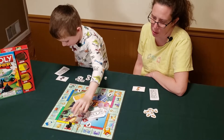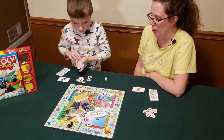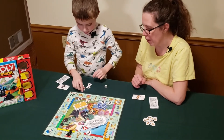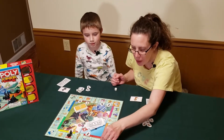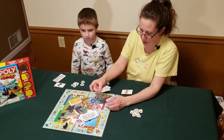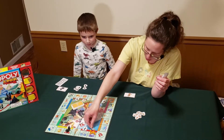Mom rolls a two and buys the toy store for three dollars — that money goes to the bank. Don't forget to put your token on the spot so you know you own it. Eli rolls a one and buys the video game arcade for three dollars. And you stopped me from getting that monopoly in that section!